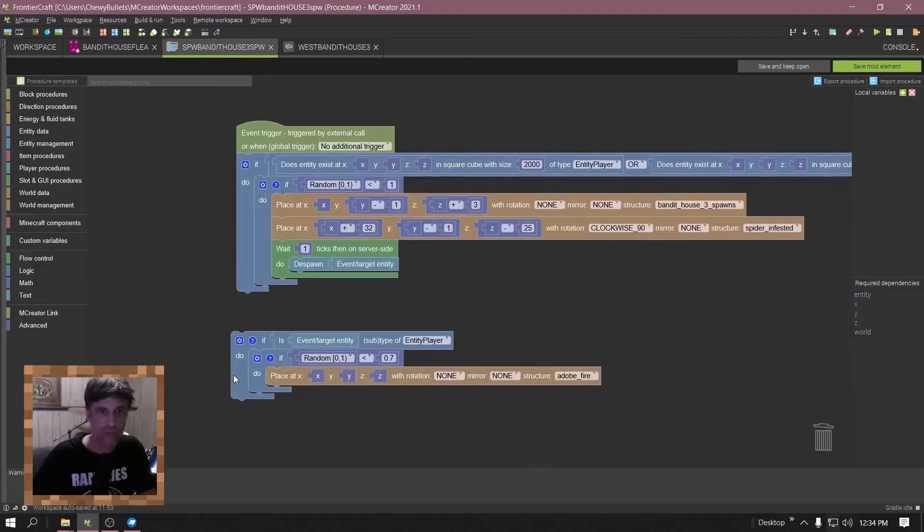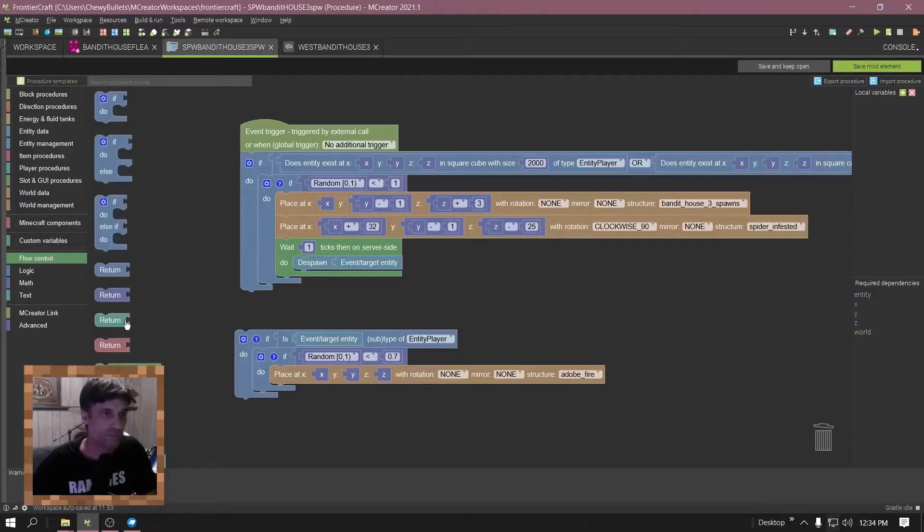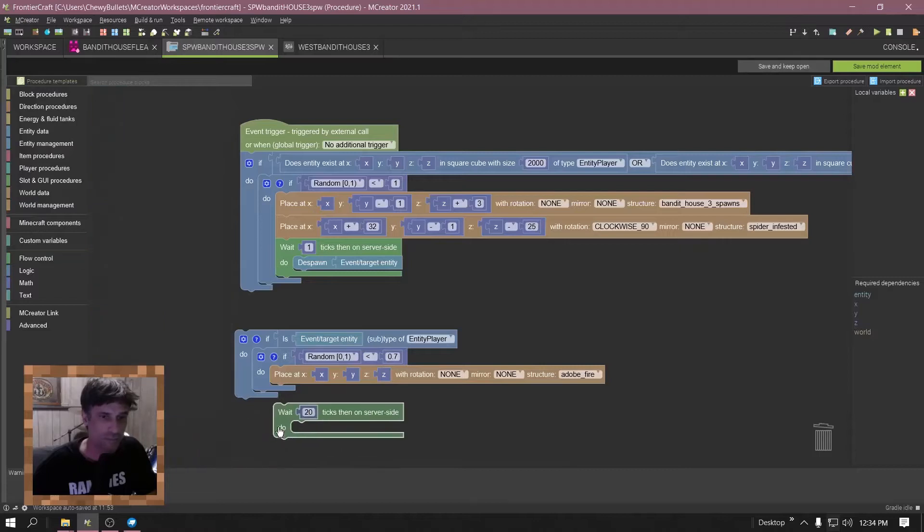All right, so now you're going to get the structure spawn procedure. Put that in there. Now you want to despawn the flea so it doesn't keep creating buildings — you just want one. So go to flow control, wait, then despawn.